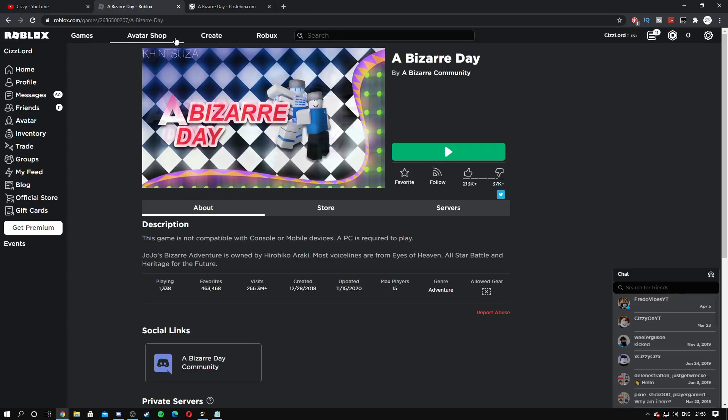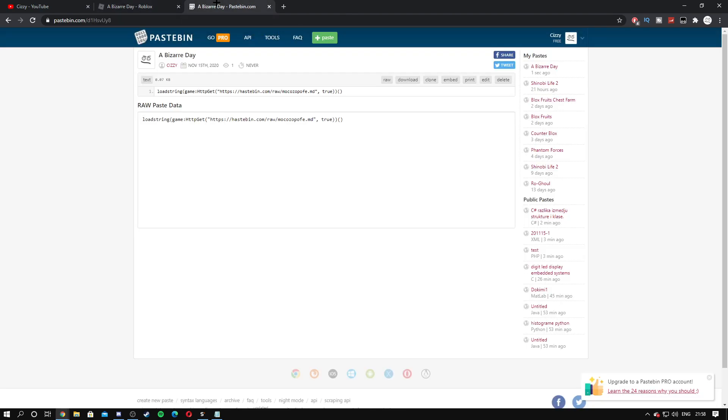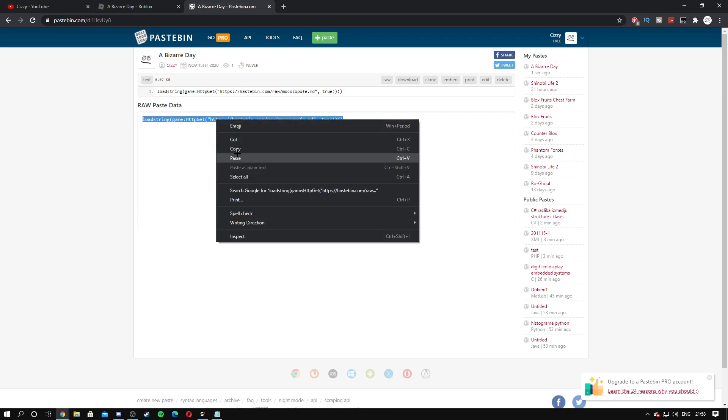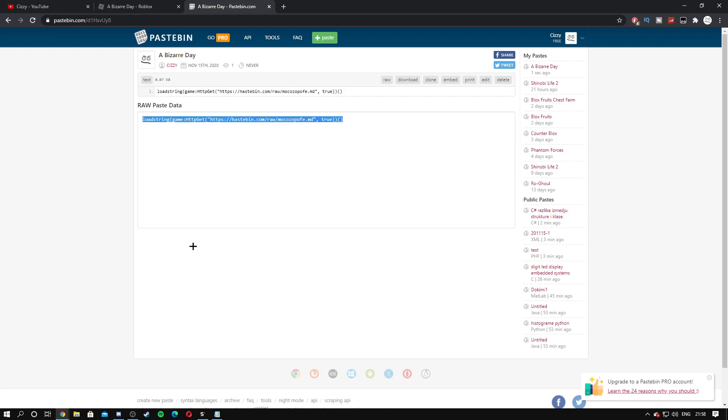Let's jump straight into the video. What you want to do is come to the link in the description and go to the PS bin link. Highlight it by clicking on the raw PS data, hitting Ctrl+A or dragging your mouse across it, then right click copy or hit Ctrl+C.